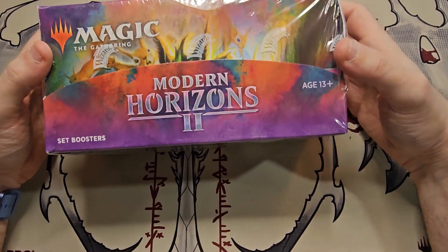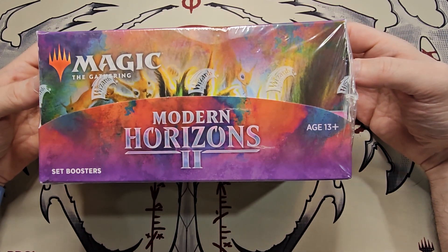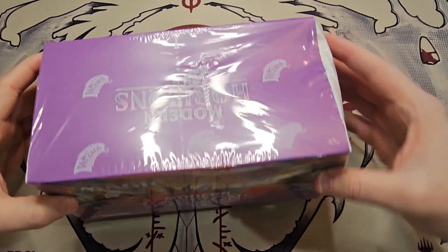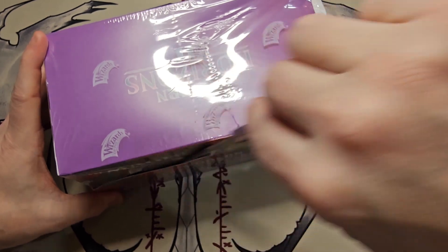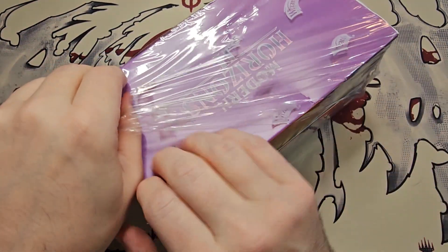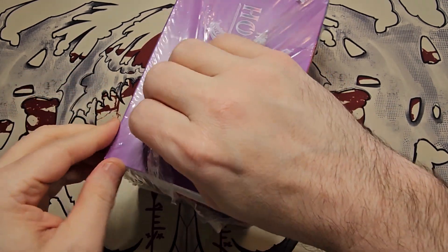Hey, what's going on today YouTube, welcome back to the Mana Burn, this is Steve. Today we're going to open up a box of Modern Horizons 2 set boosters looking for some Ragavan, fetch lands, some other elementals as well — Endurance, Solitude, stuff like that. We're gonna crack this box open and see what kind of goodies we can find. We'll be doing a box battle for Modern Horizons 2 set boosters with two Dominaria collector packs as prizes for a box battle going on in our Facebook group, so please join the group and jump in on the battle.